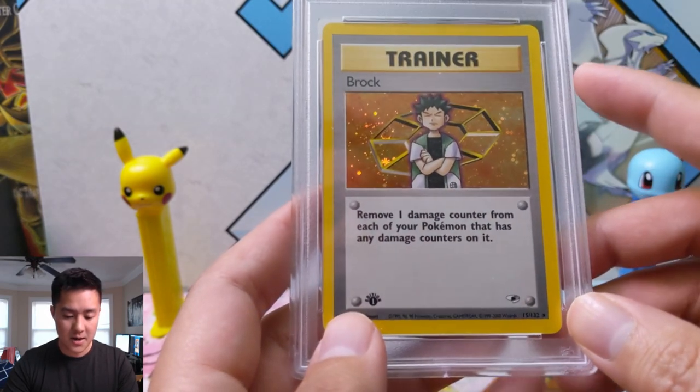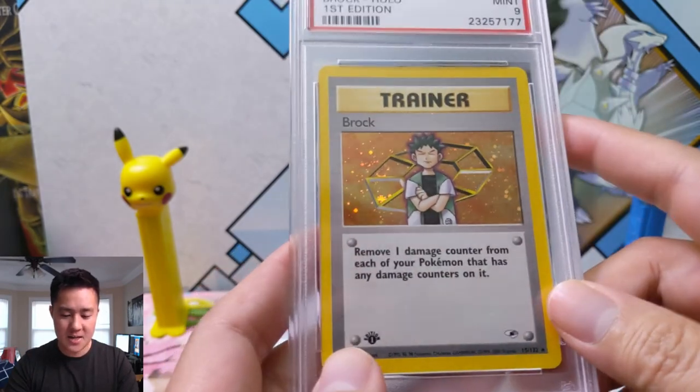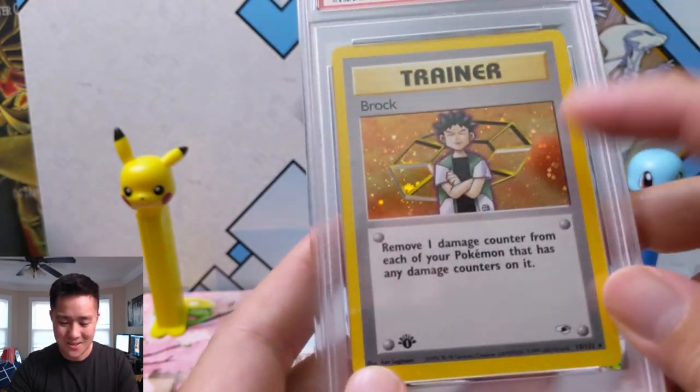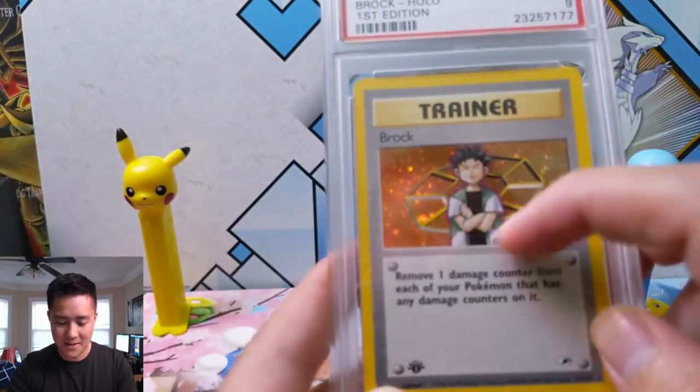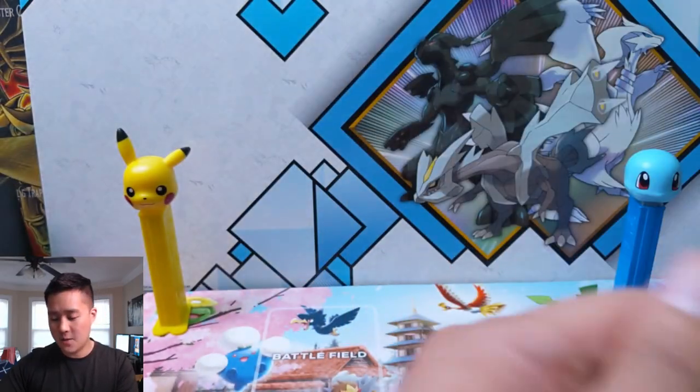We're kind of jumping all over the place — we've got Brock himself. The card reads: 'Move one damage counter from each of your Pokemon that has any damage on it.' That sounds pretty bad, but it is first edition, PSA 9, and it is a holo, so we'll take it. You can see they have the badge symbols behind him, which is pretty cool.